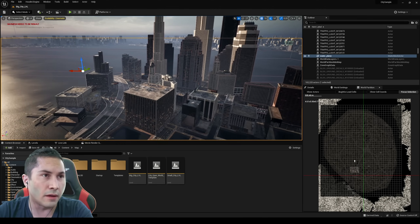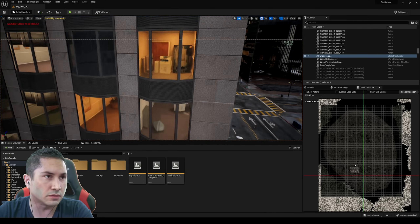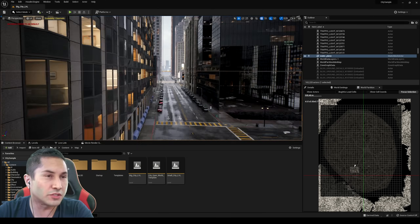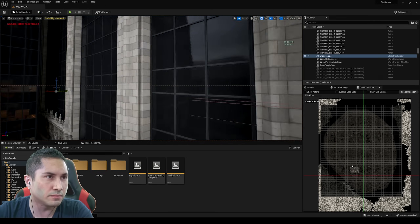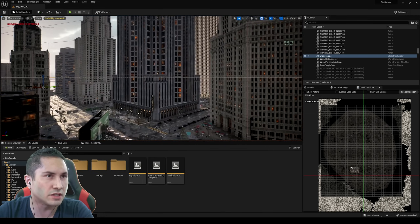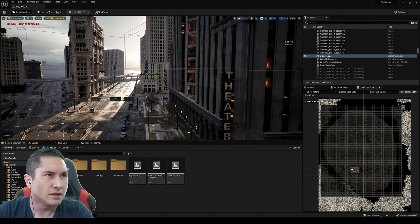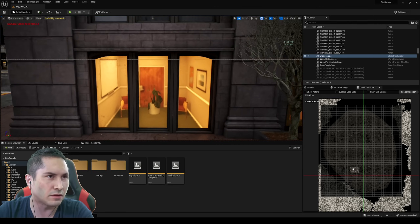We're going to take a look at the buildings now because some of you are asking about it — if you can actually go inside them. If I go inside, those are actually not real buildings. As you can see, they have an image projected onto them, just like that. But I think there are some buildings that actually have stuff inside. I remember seeing it on the demo — but I guess it's not here. Maybe on the PS5 it is, but I remember seeing that one of them actually has a room inside it. I might just be tripping.